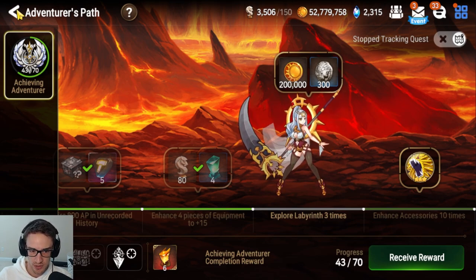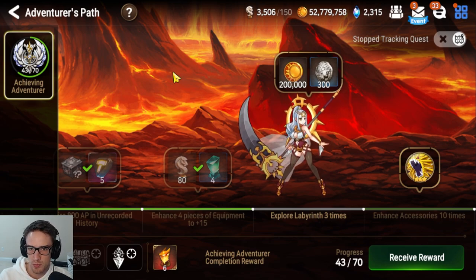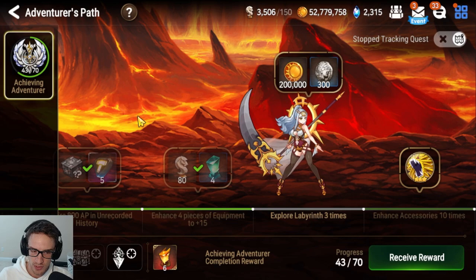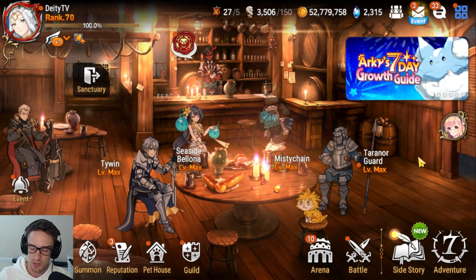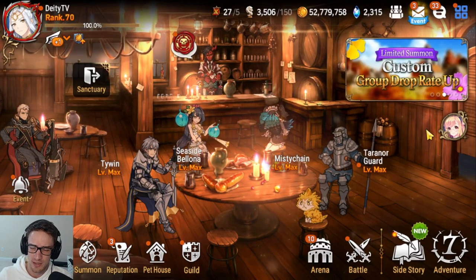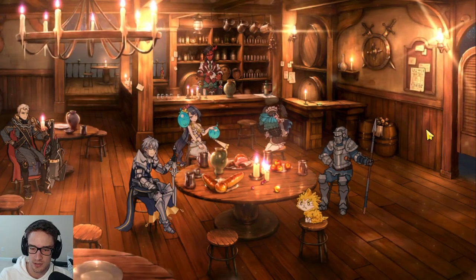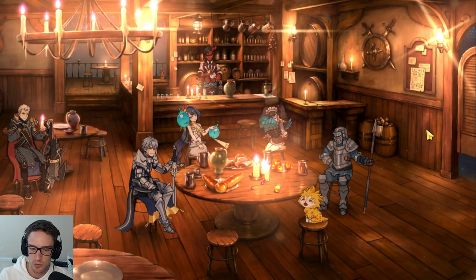The best gear you can get from Adventurer's Path is at Stage 3 — whenever you promote a 6-star, you get a tier 75 attack set. That's going to be one of the first sets of gear that is really good. Going through the story, you don't need a ton of gear. They give you Free Spirit Tyria early in Chapter 2, and completing her quest gives you a tier 70 speed set, which will probably be one of your main sets to clear the story with.